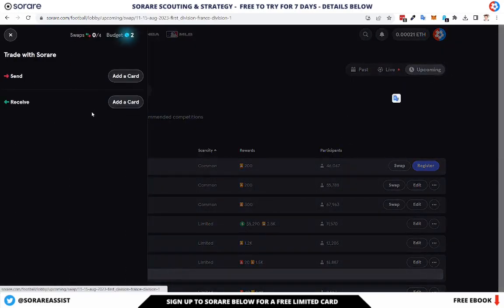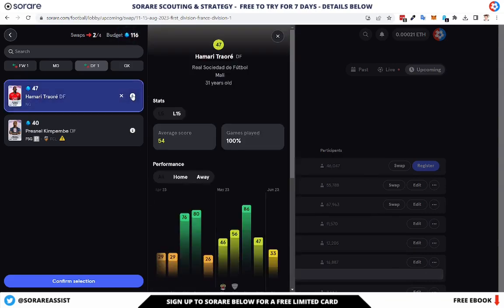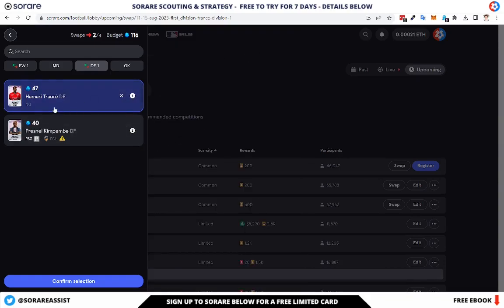I'm going to click on swap - this is how you do your transfers. I'm going to remove Mbappe, which will obviously free up a lot of points. Abdeli is now playing in Ligue 2 so he's another one I need to get rid of. Hamari Traore has moved - I think he plays for Real Sociedad now, which is in the Spanish league. So that's another player I'll need to remove, along with Kimbembe who's currently injured.